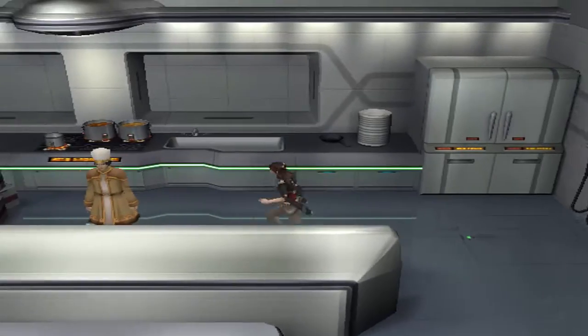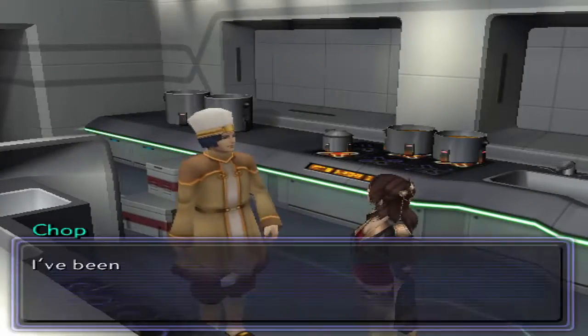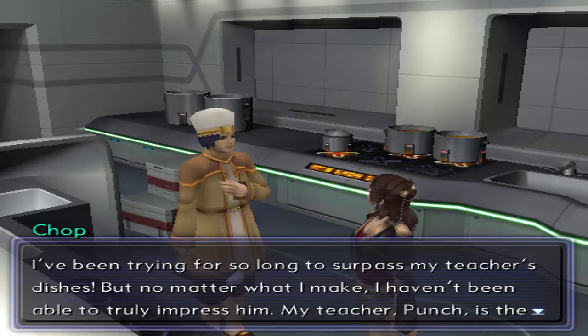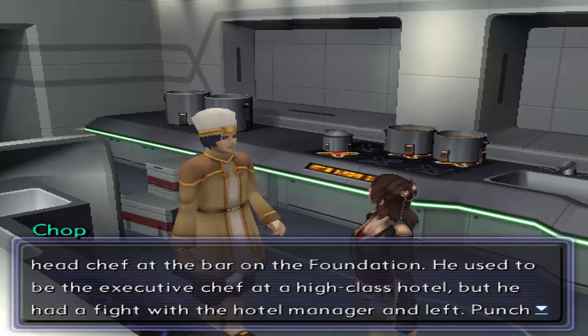I believe Chop is the next person we need to talk to, so let's just talk to him real quick. I believe you need a female lead for this one, if I remember correctly. It doesn't say, so it's possible I can't remember. The idea here is he wants to impress his teacher, Punch — Chop and Punch. Guess where Punch is? The bar on the foundation called the Iron Man Bar. Yeah, that's cute. A real cute game.